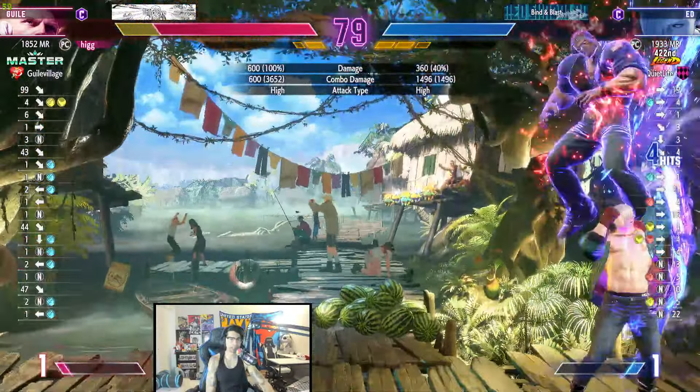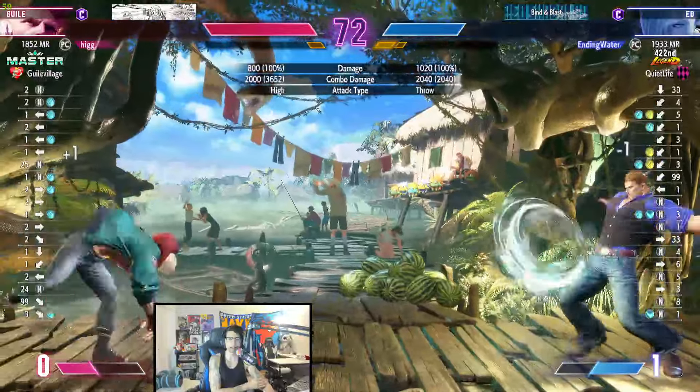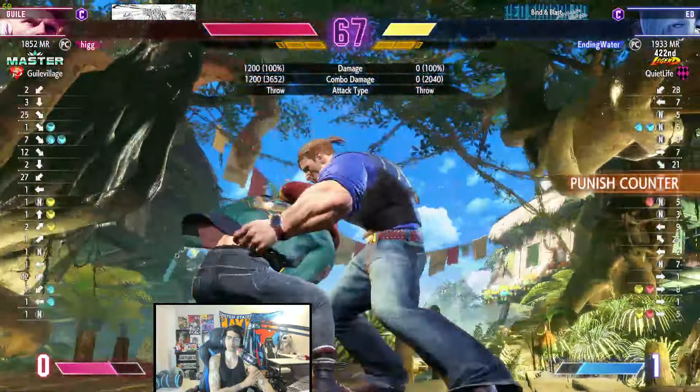He does drop that combo. Ed has very interesting properties — certain things feel like they should combo and certain things feel like they just don't. He doesn't block the super. Parries that. Back throw. Forward throw. Forward throw. And forward throw.